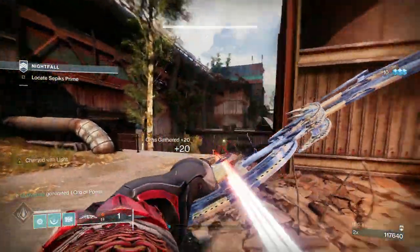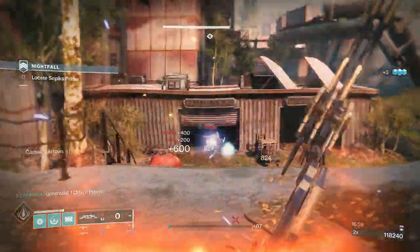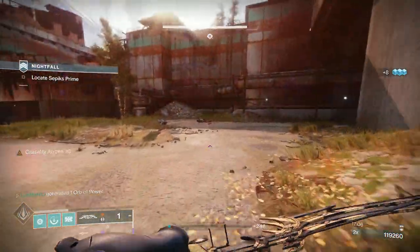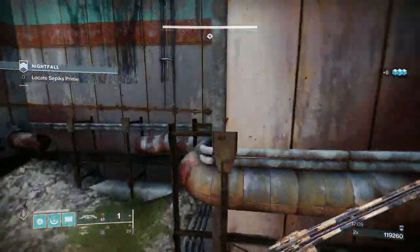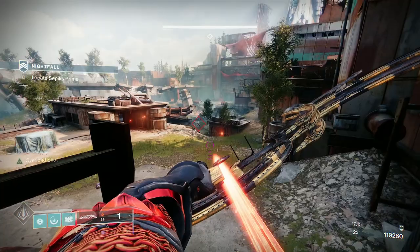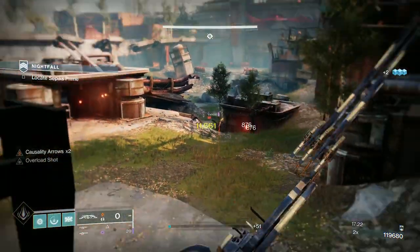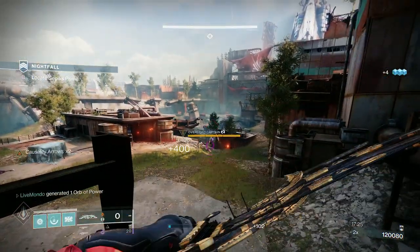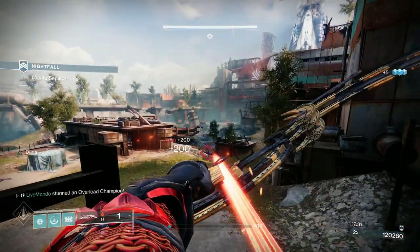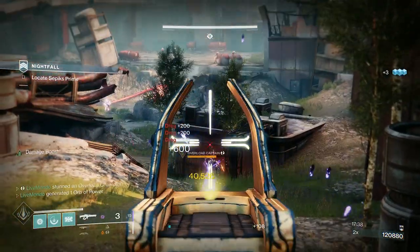That's the snipers down — Tikos doing great damage with that hipfire charged shot. Take these ads down here — that triple shot took the rest of them out. Now going up here we do not want to go past the front of that building. There's the overload champion — I can't really hit him, so I want him to teleport up here. And he's down — the overload is done. There is a barrier in the middle.